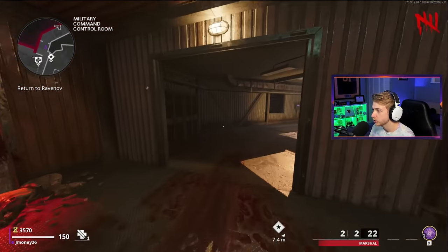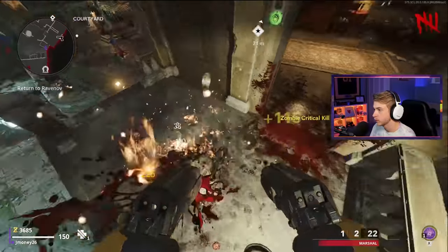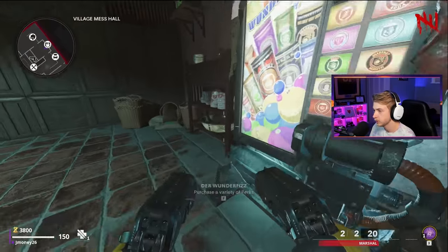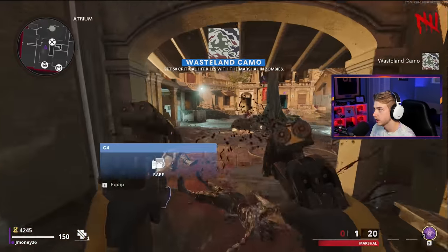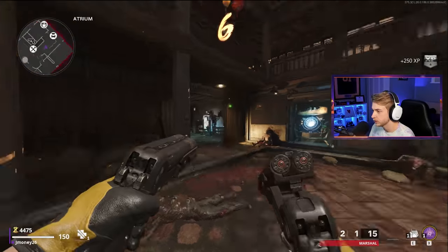Now let's go camp out by Pack-A-Punch until we can Pack-A-Punch. Let me get to grinding. The flying kill! Grab a little loose change over here. Next camo, let's go. 50 crits. 52 crits out of 59 kills - not bad. Add another one to it.